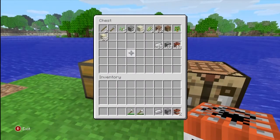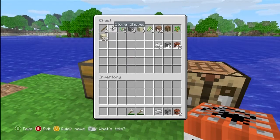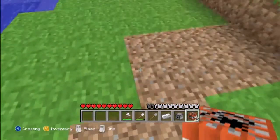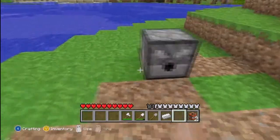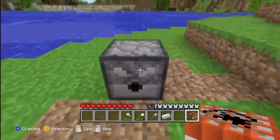Things that you can't stack would be like shovels and stuff. But first, what you're going to need is TNT and you're going to need a dispenser for sure. What you do is you put the TNT right here and you put the dispenser in front of the TNT.